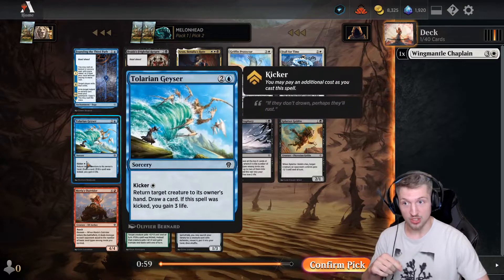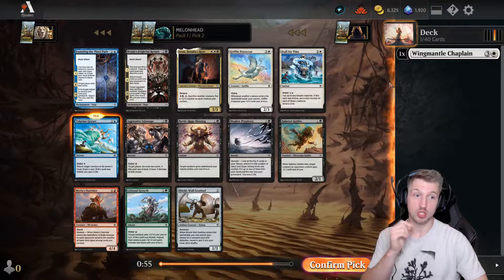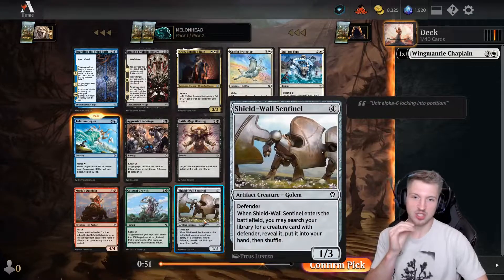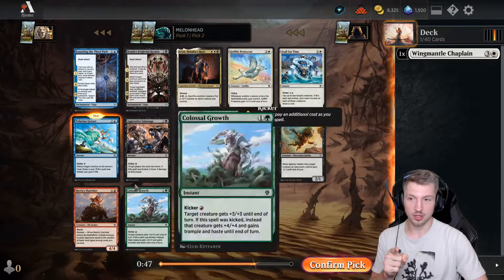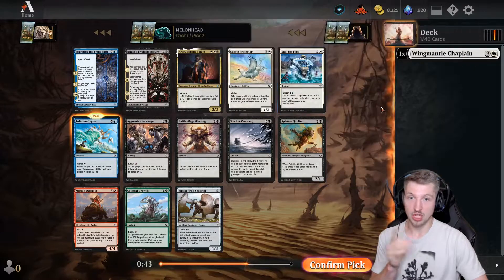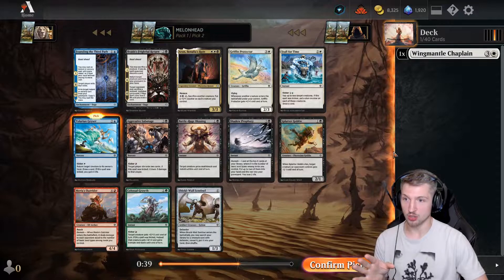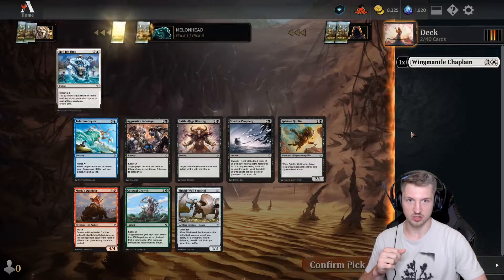Wing Mantle Chaplain. There's a Shield Wall Sentinel, but this is a Talarian Geyser. Especially since we took the Chaplain — this thing's probably gonna wheel. I'm gonna take the Geyser. Stall for Time's not bad to also have. Everything else here I'm not super interested in as a second pick. The Geyser though — that's where the money is.